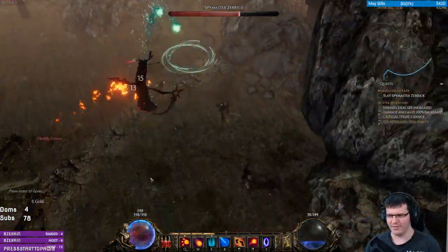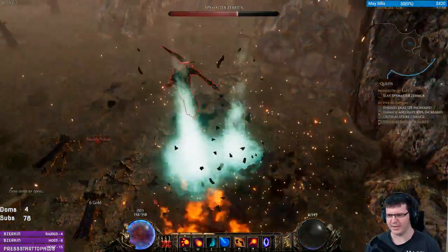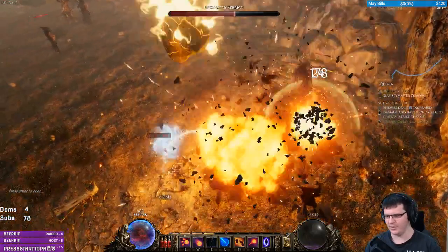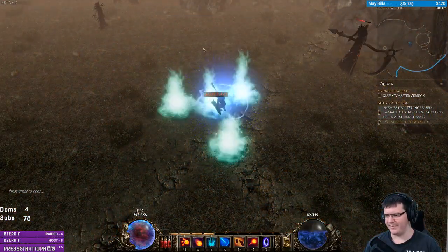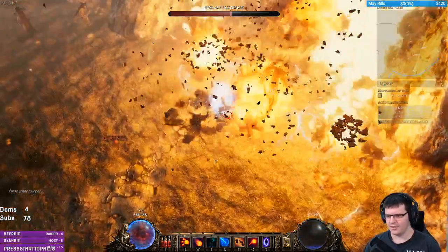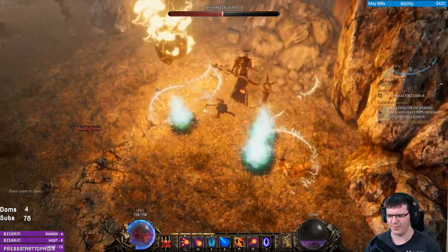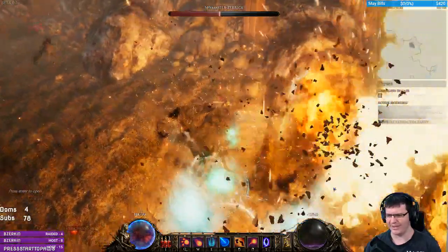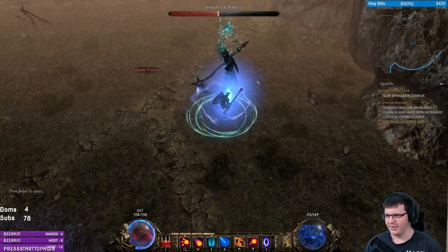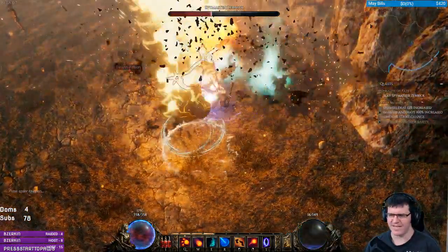Pretty much right from the word go. Tomorrow I'll be moving on to different characters because I finished all the beta content on this one and it's immortal. I think I focused a little too hard on ward retention because I'm way over immortal — I could probably spec out of some of these points and get more damage. But I could also just level again and get more damage, so that's fine.